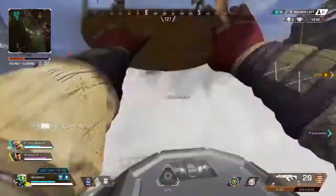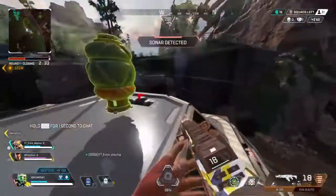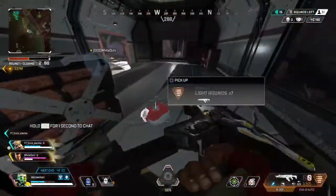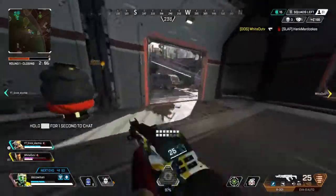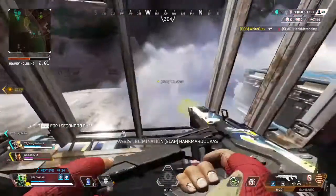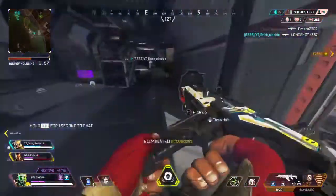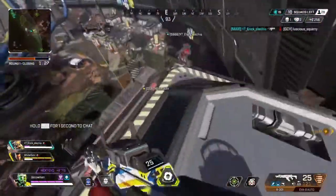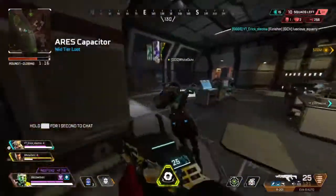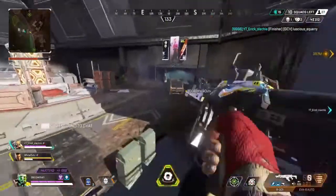Also, the Watson ult will prevent grenades from flushing you out of your building. Combo number two is Caustic and Rampart. This combo is really strong because when Rampart has her amped walls up, enemies can jump behind them if they're pushing you — but with the Caustic gas, if they jump behind the barriers they're going to take a ton of damage, get slowed, and you'll be able to kill them really easily. It creates a safe little space where you can take a breath even with enemies all around you.